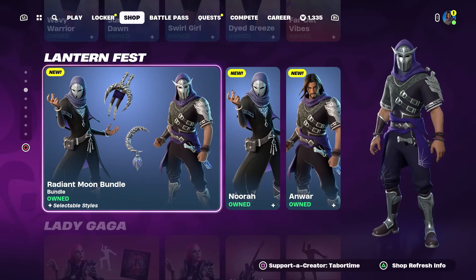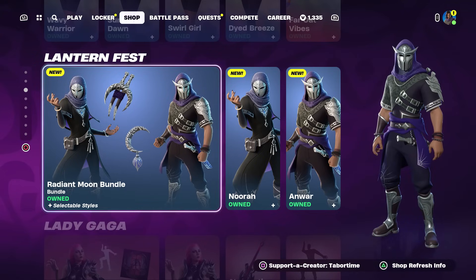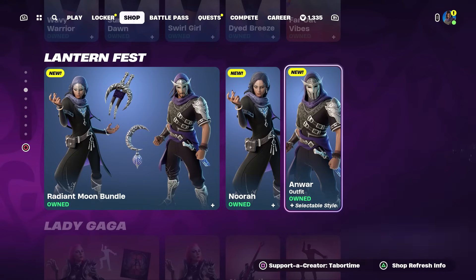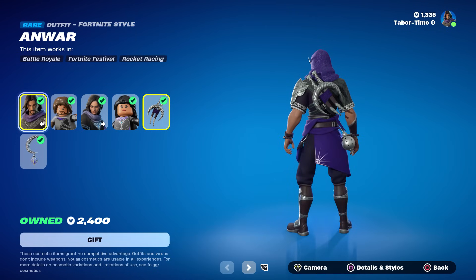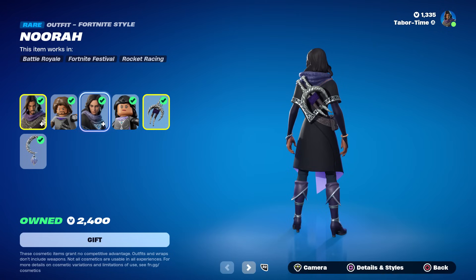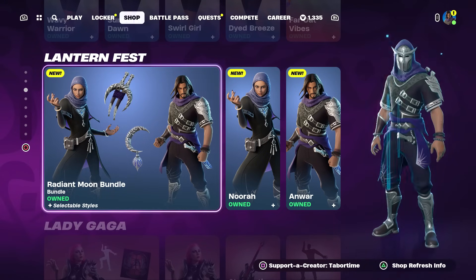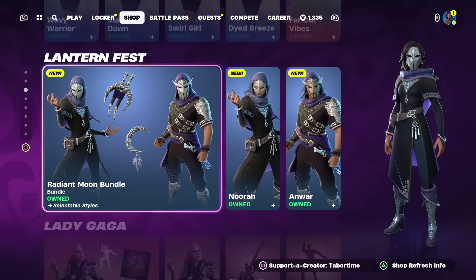I thought these were coming out tomorrow and yet here they are in the item shop tonight, so that's a pleasant surprise — the Radiant Moon Bundle. I did do a full gameplay and review on these this morning and was really blown away by how good they were. If I could only recommend one I would say Anwar for sure, he's my favorite. Sadly there are no pickaxes but they're quite easy to make combos with, especially given the nice purple and black color scheme. The female skin has a lot more jet black, their LEGO skins are just okay, and the back blings are solid as well.